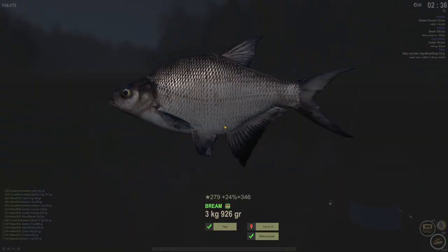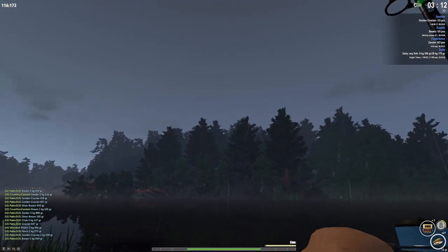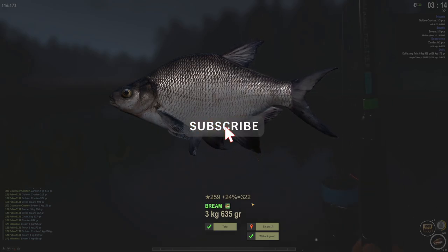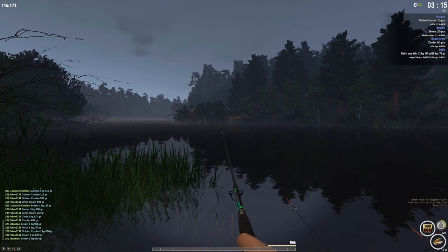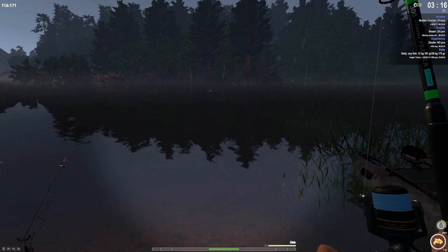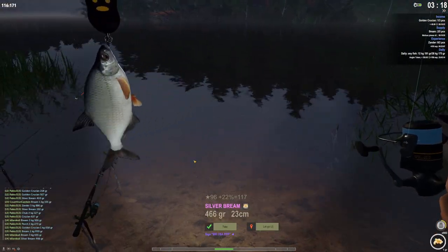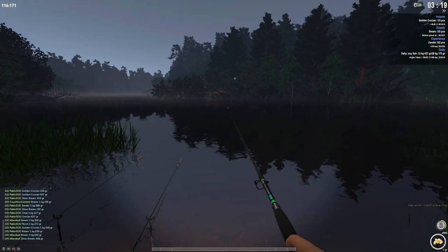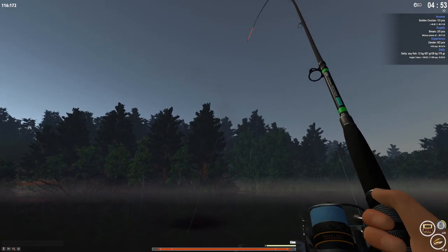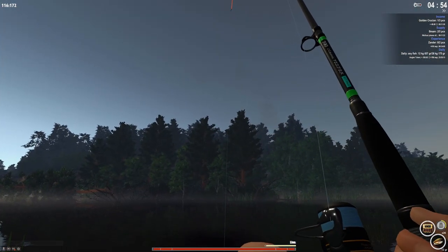Look at that bream — 3.9 kg, that is huge, one fat boy! Another fat bream — 3.6 kg, we'll take that. Not going in the net, going into the mission. Five mollusk pieces for five bream, and we have a silver bream. But we need regular bream not silver bream for the quest. I've been battling this fish for a few minutes — it's definitely a catfish because no sterlet would fight this hard unless it's a 9 kg sterlet.